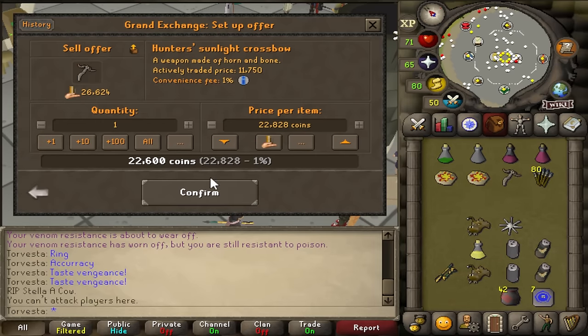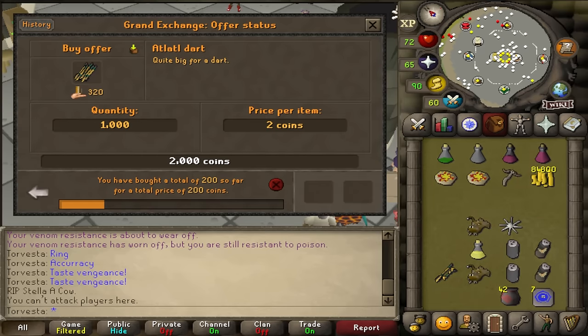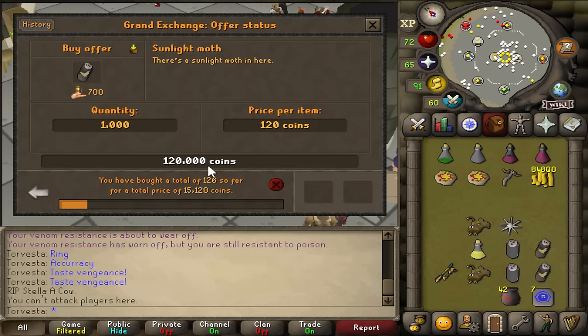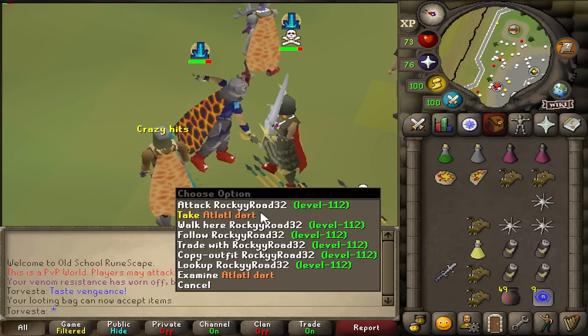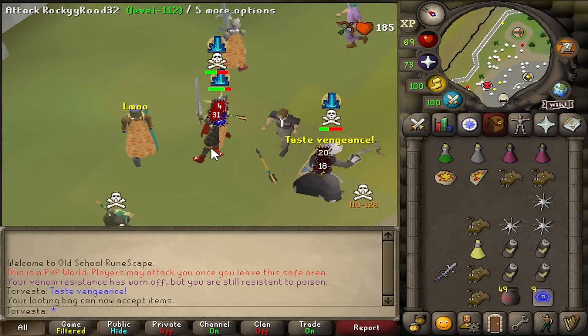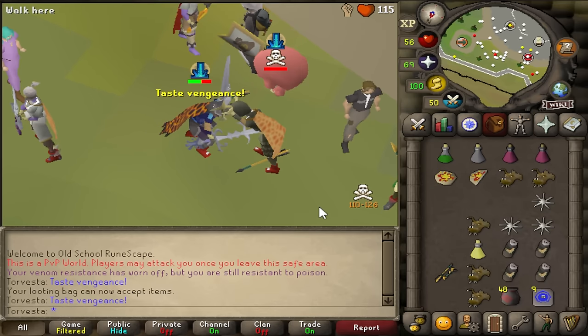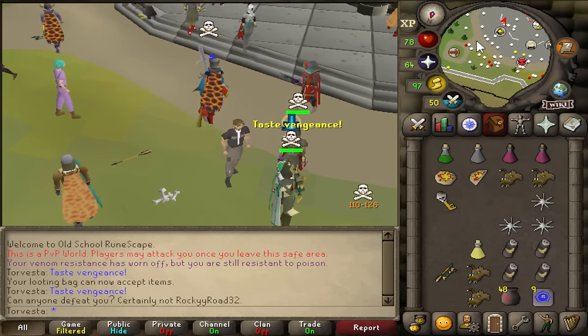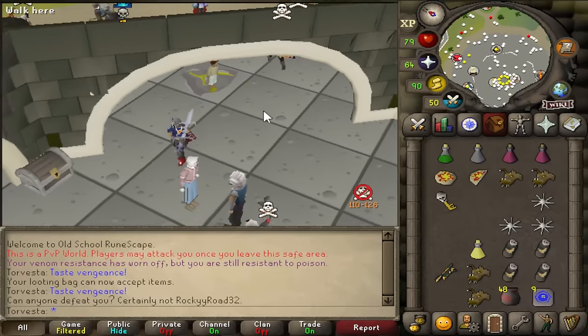I actually PKed the bow. The bolts buy for 1 GP each but there's a 100 limit, which is dumb. These moths are literally 120 GP but there's not many in the game. This has actually revolutionized PK — 10 extra max hits. It's absolutely mad.